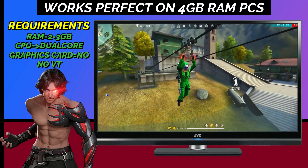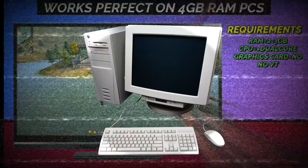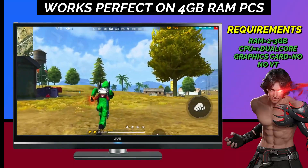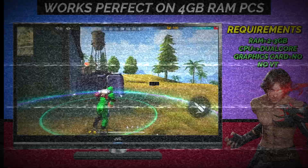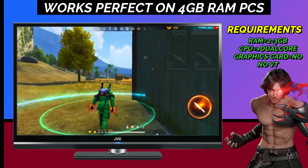Welcome back to another video. In this video we are going to talk about low-end device users, and we are going to provide a simulator for low-end devices — 4GB RAM, 3GB RAM, without any graphics card and dual-core processor — that will also be able to run Free Fire, Free Fire Max, or similar games.